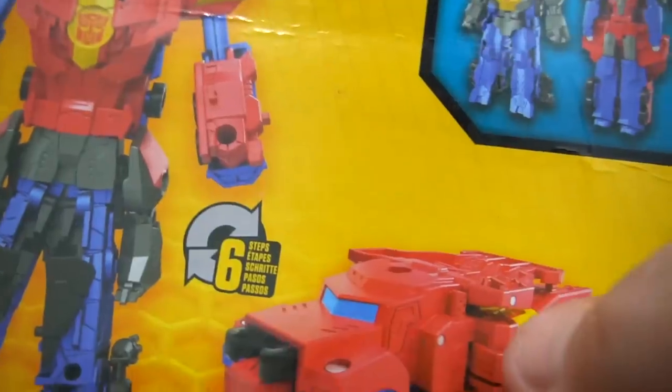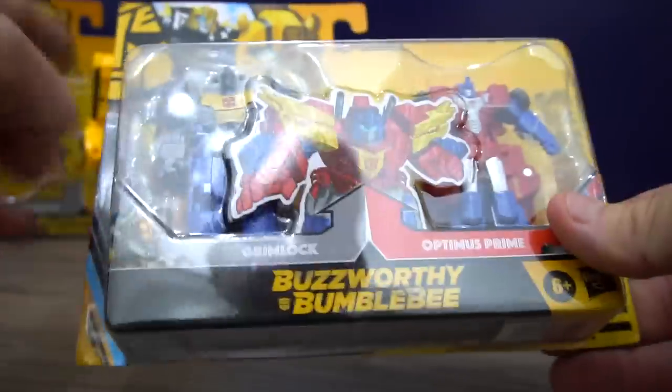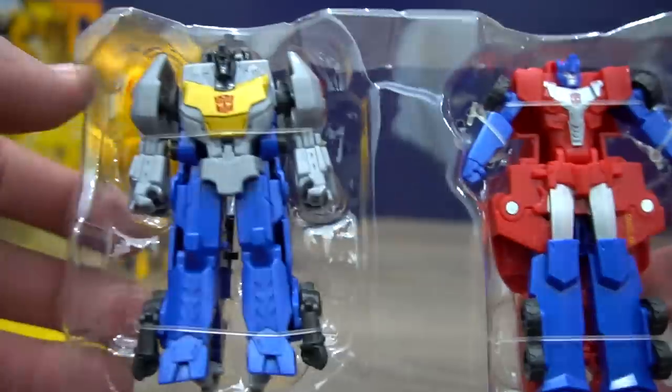Grimlock is all blue, with a little bit on his hips - he's got some red, and that's where the gold is on Optimus. Very similar to Robots in Disguise crash combiners, but these are Buzzworthy. You can see the directions right here. Let's get them out of the packaging - Optimus Prime and Grimlock.